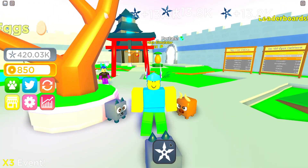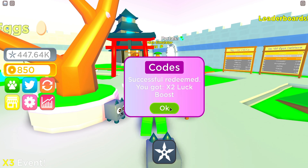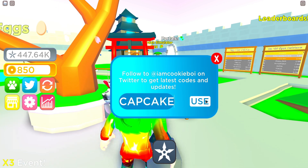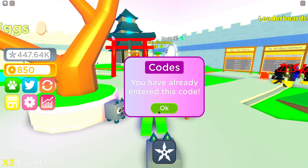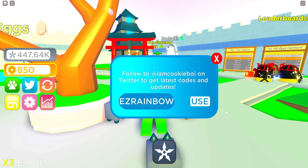Let me show you guys every single new code in Ninja Clicker Simulator from this update. The first code is '1mvisits' — redeeming that gives a 2x luck boost. Next is '5klikes' — redeeming that gives a 2x opening boost. Then we have 'cupcake', 'nicesoul', 'easy', and 'secret' — redeeming each of those as well.